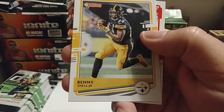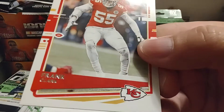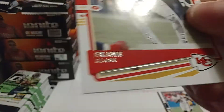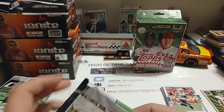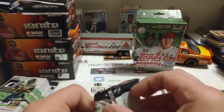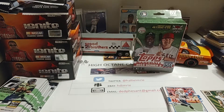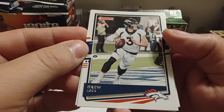Benny Snell Jr. — we can handle that one. And Frank Clark. Some of these cards are just really difficult to read. I just don't like that silver foil printing on these — they show up really good on some of them. Like Drew Locke here — that shows up really well.